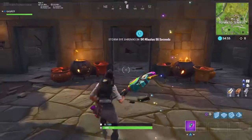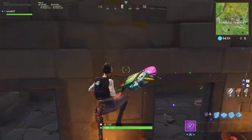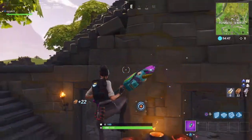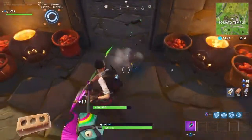Go basically to the front of Tomato Temple. The Week 8 loading screen says that the star should literally be right here. I'm almost 90% sure it will be right here — if not, it'll probably be on this side or straight dab in the middle.